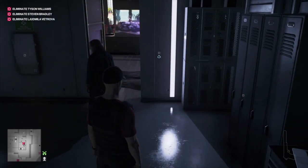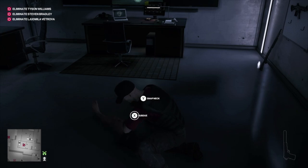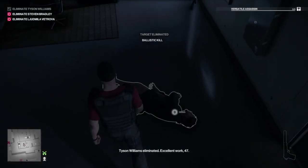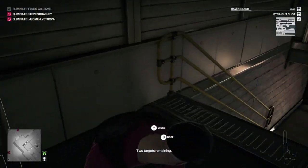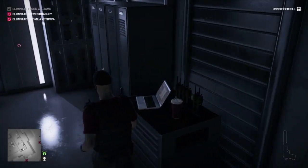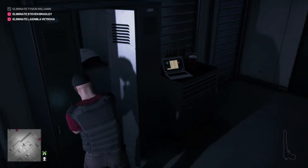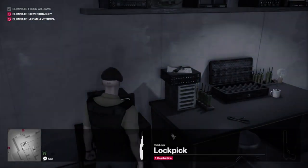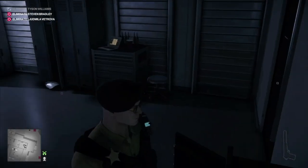Once he's dismissed his bodyguard, just kill Tyson — it doesn't matter how. If you need some of the other challenges like the headshot or the fiber wire, just do that. Tyson Williams eliminated. We'll pop him in the stairwell since there's no cupboard in here. You can pop on your newly awarded disguise if you want — that elite security look. Then grab the USB out of the safe, and now we're going to go and give it to Vetrova.